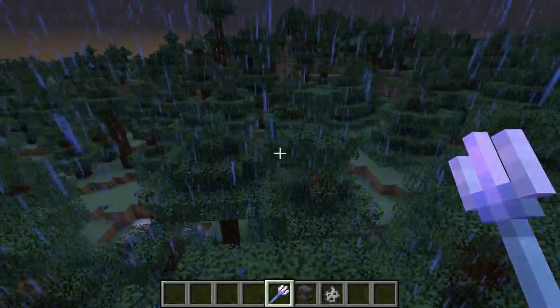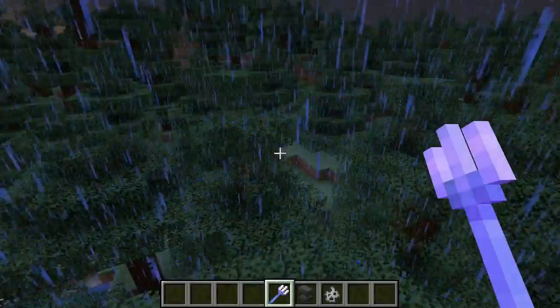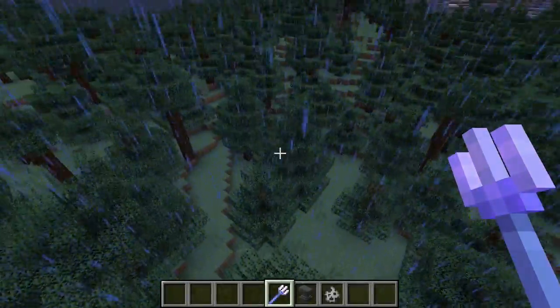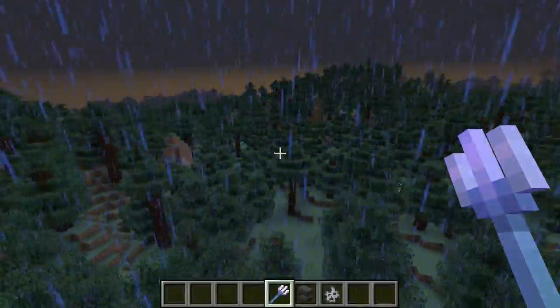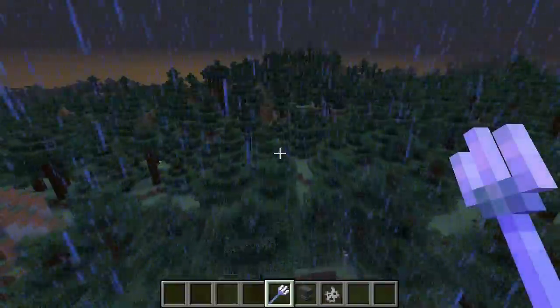So to make it work, it has to be a thunderstorm. You can't have any blocks above — it has to be the sky. And it has to hit a mob: a pig, a wolf, a zombie, a skeleton, or a creeper.